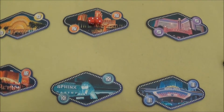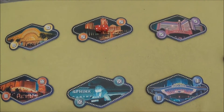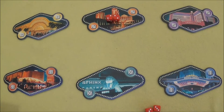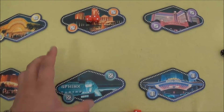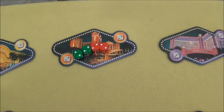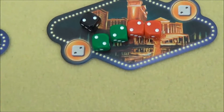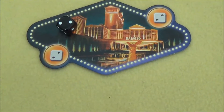At the end of the round, it is checked who has the majority at each casino, and that player receives the money cards lying there. Importantly, if two colors are tied — for example Red and Green — their dice cancel each other out. Even if Black only had one die there, Black would win, because the tied dice neutralize each other.